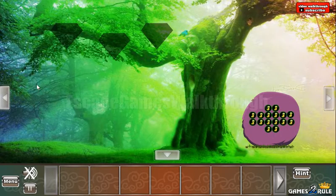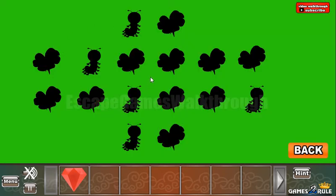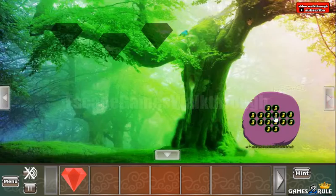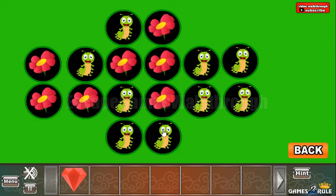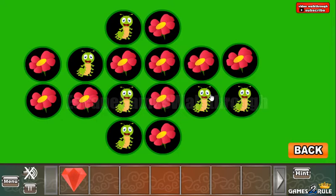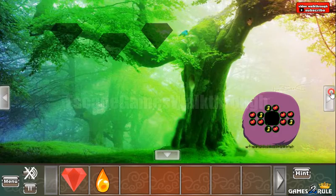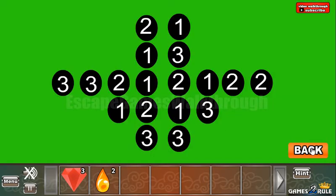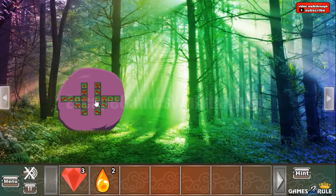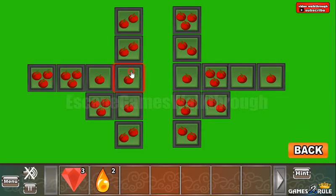Going in. Let's go to the left. Take items. And here we have a pattern with flowers and caterpillars — let's select the same flowers here. We've got an amber drop. Going to the right. Take the gem. Take more items. And here's another hint with ones, twos, and threes. And here we are to rearrange it: two, then this row three, three, one, two, one.